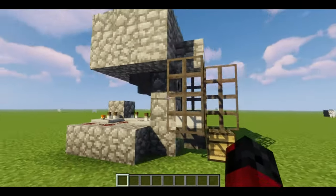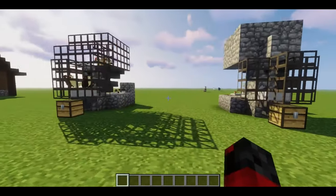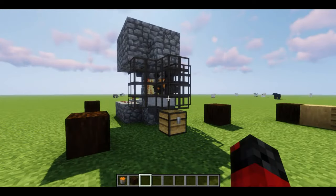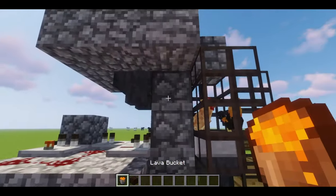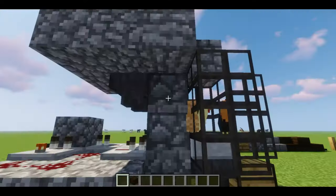Now we have this all set up. Now to do the building and covering it, I'm going to get my stuff set up. Alright, I'm back — I totally forgot: in this top dispenser you want your lava bucket. I forgot all about that.